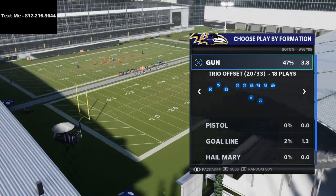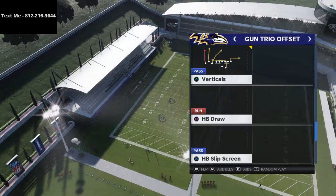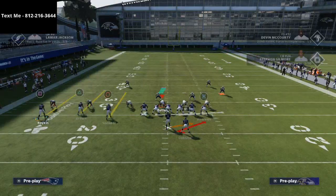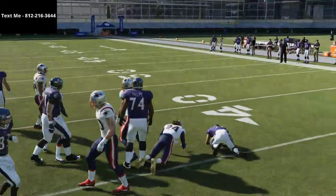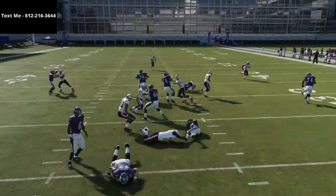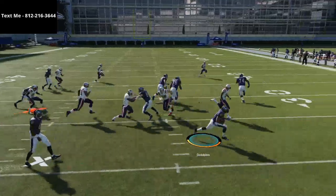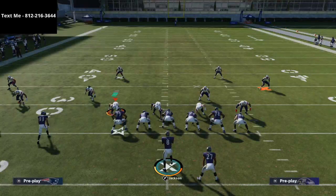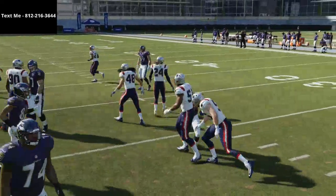This is a really unique run — Gun Trio Offset from the spread playbook — and the run we're gonna be talking about is Buck Sweep. You've got two pulling guards here, and I find this run to be especially hard to defend. What I like about this is it's kind of a two-window run. You could run it to the middle, or if they shoot the gap, you can actually just quickly bounce this all the way to the outside.